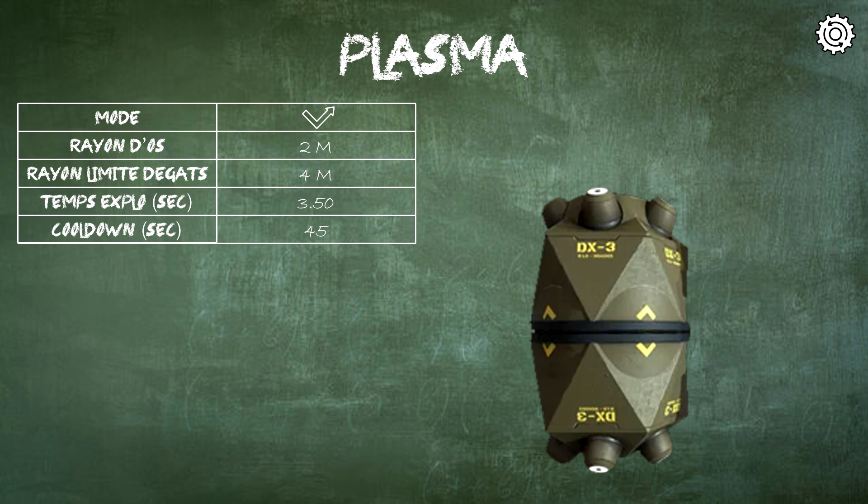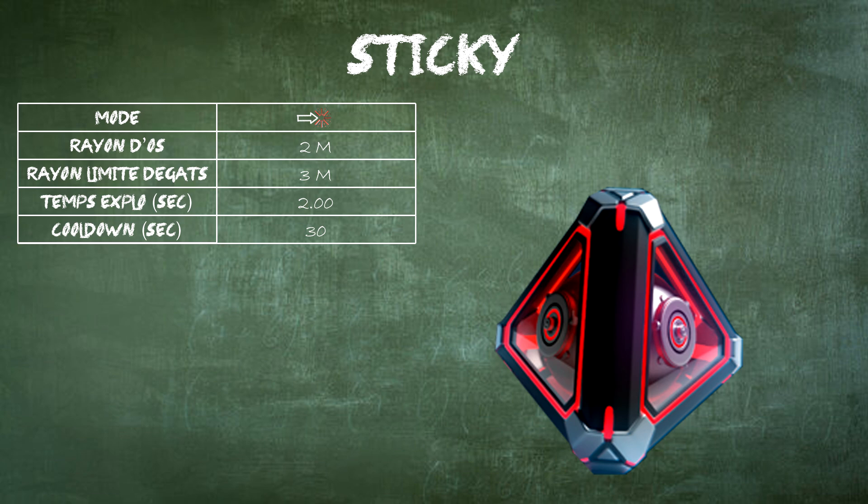Finally, the sticky grenade: its explosion time has been increased to 2.7 seconds from 2 seconds, and cooldown increased to 35 seconds from 30. Hopefully this will fix the sticky spam situation a bit, where grenades were flying everywhere. I haven't had the chance to test the new update, but the old version was slightly catastrophic. Hopefully this will resolve the problem somewhat.